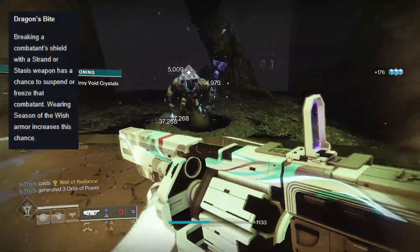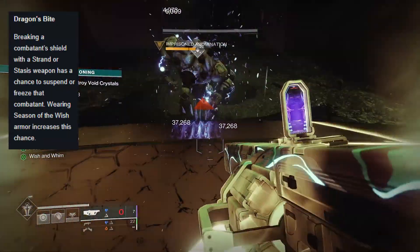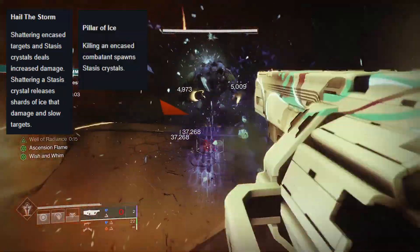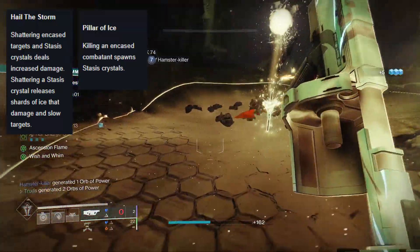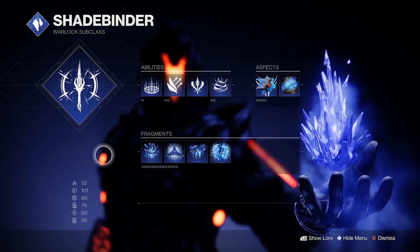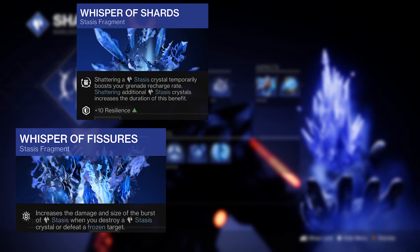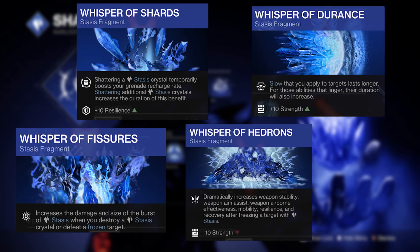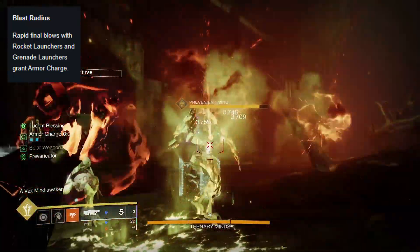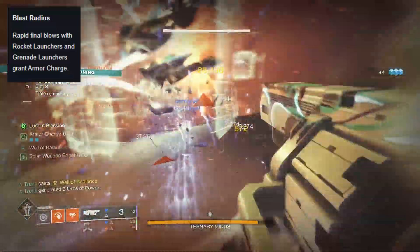With it being stasis, breaking shields of enemies will freeze them thanks to the new Dragon's Bite artifact mod, and then generally due to the damage caused, you'll automatically shatter them — triggering both Pillar of Ice and Hail the Storm mods, dealing even more damage, slowing nearby targets, and creating stasis crystals. This gives you options for a ton of build-crafting synergy within your stasis subclass, including Whisper of Fissures, Shards, Hedrons, and Durance, just to name a few, not to mention some excellent exotic armor buffs. Add in some stasis weapon surges obtained through armor charges from rapid final blows with the Blast Radius mod and the Choid isn't looking so bad anymore.